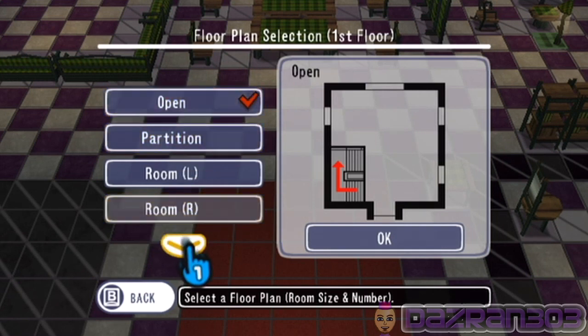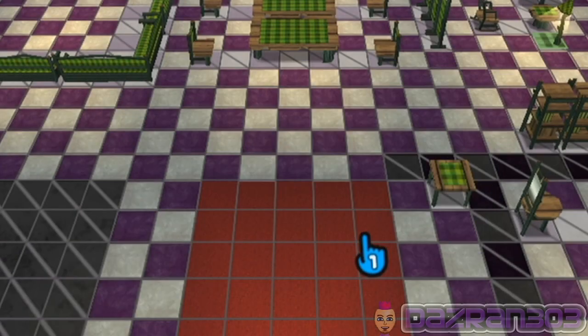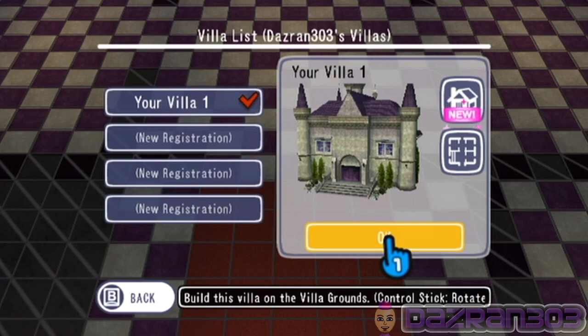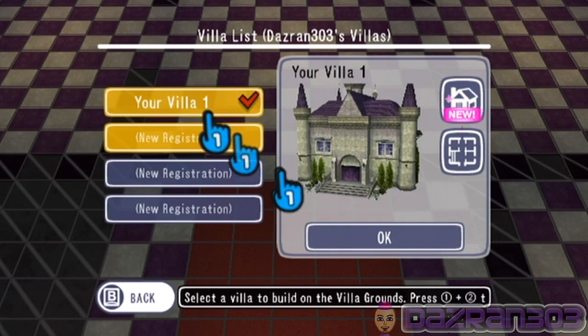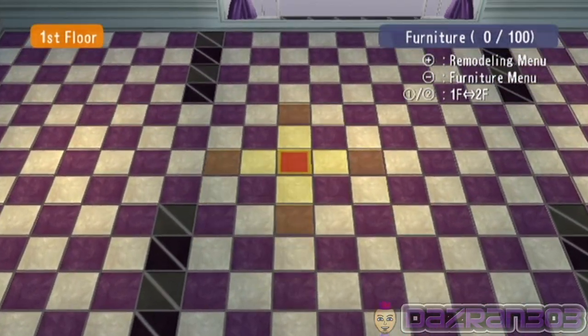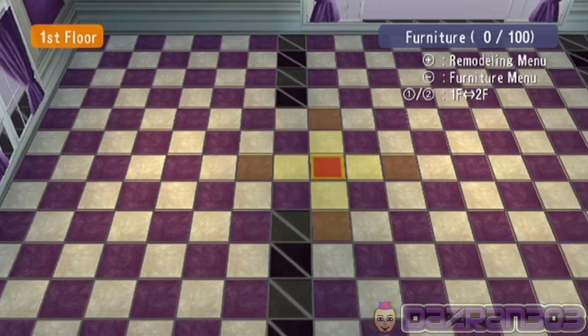Partition or open plan? No — in case I have guests, they want a bit of privacy. We're gonna have three rooms upstairs. Alright, that's it — now we're gonna furnish the place. I do not know what with. Okay, so is this the upstairs or the downstairs?